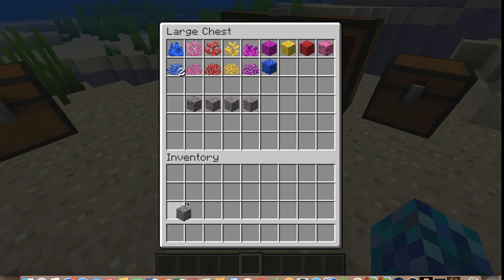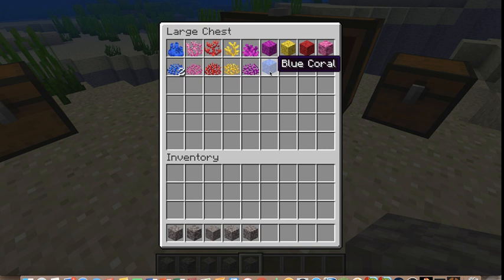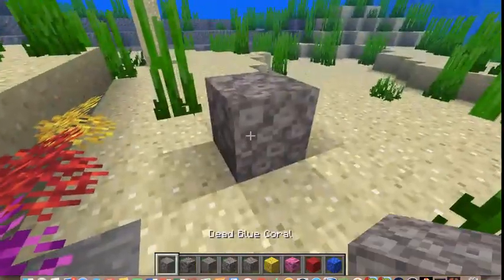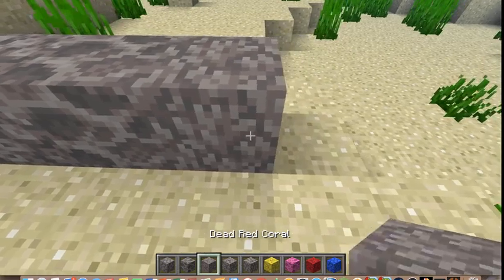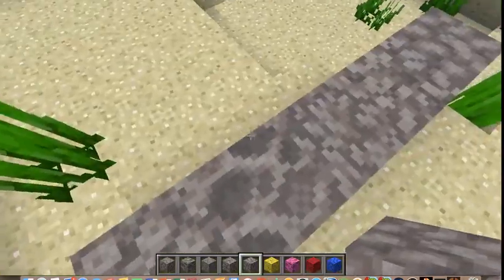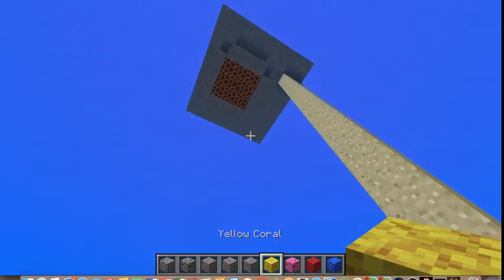If we put these back, there's also corresponding dead coral — which is what's going to happen once you take these out of the water. I'll use blue, red, pink, and yellow. Here's what they look like: there's blue, pink, red, yellow, and purple — that's the dead variant. That's pink, and that's blue, and that's red. I can tell just by how similar it looks to its texture.